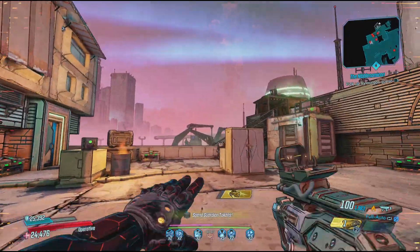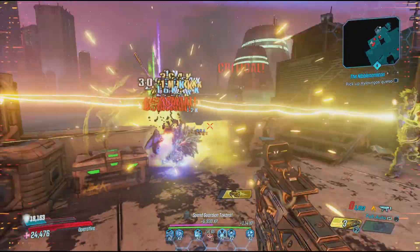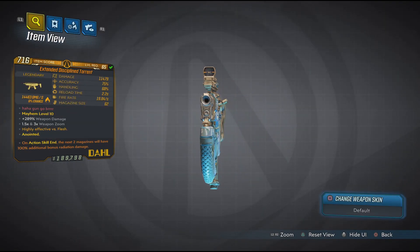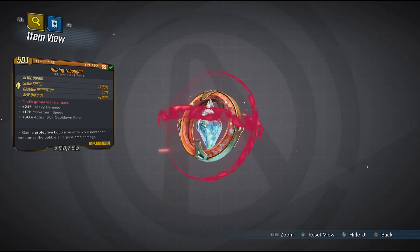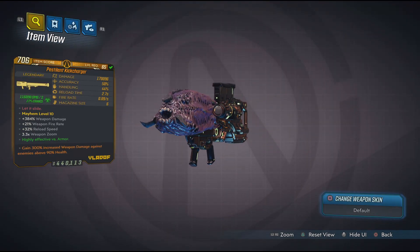We received four new legendaries in total which are definitely harder to get than your average ones. They include the Infernal Wish, a new shield; the Torrent, a Dahl SMG; the Toboggan, an artifact with ties to the Snowdrift; and the Kickcharger, a brand new Vladof rocket launcher.